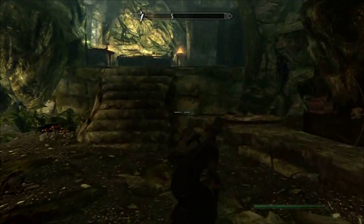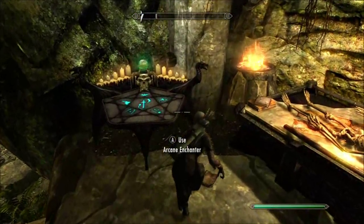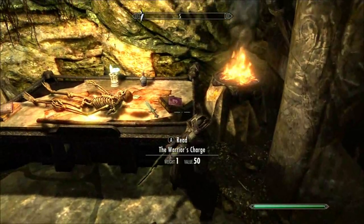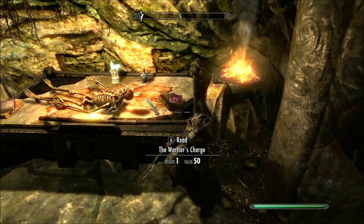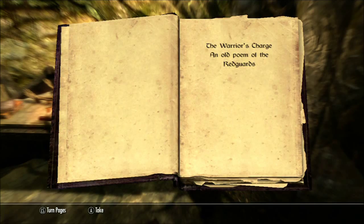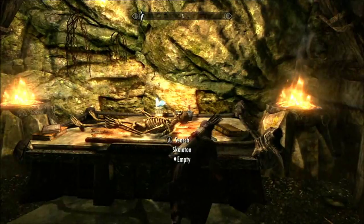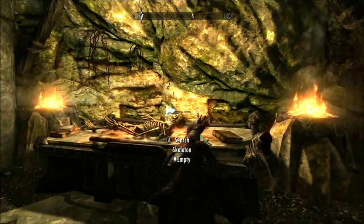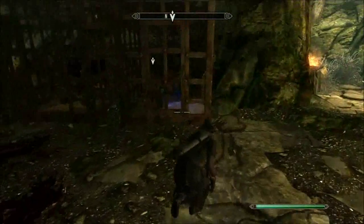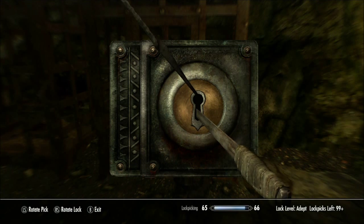Okay, where did these guys come from up here? They've got an arcane enchanter. What's that? Armour of the warrior's charge - nothing, worth 50, I'll take it. Alright, don't need any of that stuff. Okay, and a depth lock. Let's get Felene out of here. Go higher or lower? Go lower.